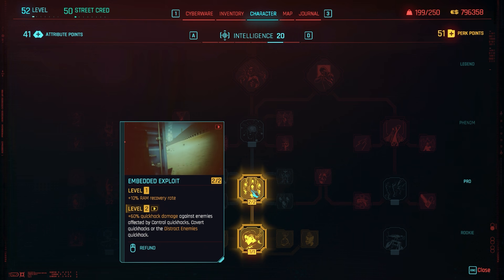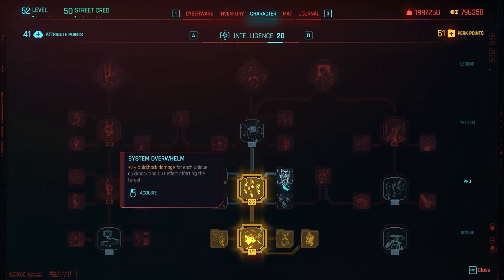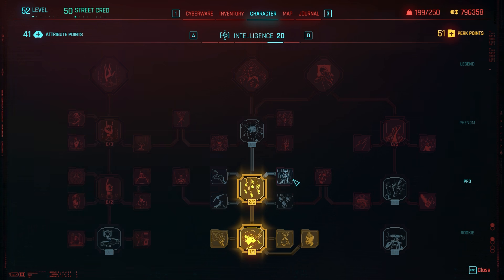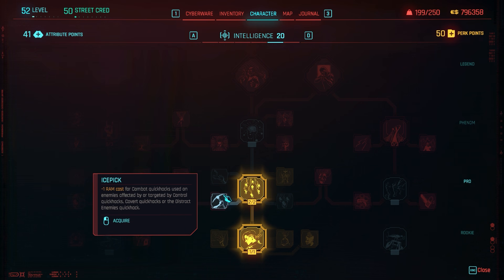Next we have System Overwhelm: plus 7% quick hack damage for each unique quick hack and DoT effect affecting the target. Similar to Embedded Exploit, you only get the bonus for one covert and one control, but for DoT effects it doesn't matter — if you have three different DoT effects from quick hacks you get all three bonuses. However it's hard to stack three DoTs since enemies die quickly when you apply things like Overheat and Contagion.